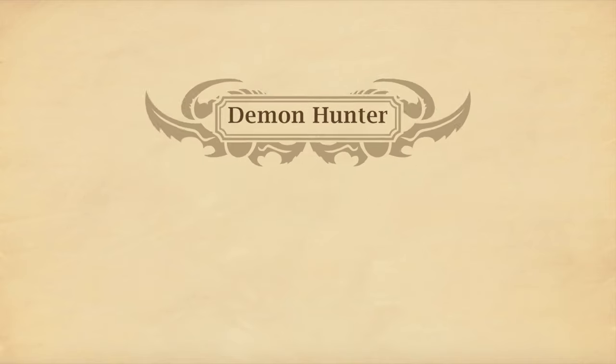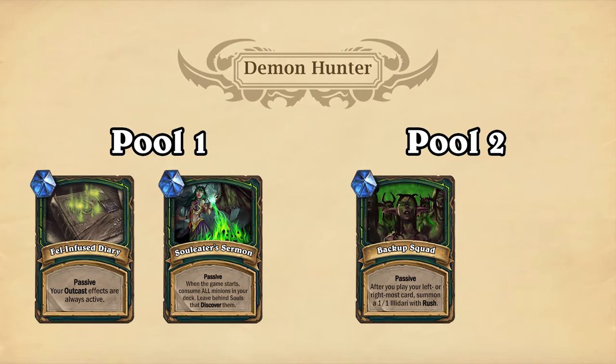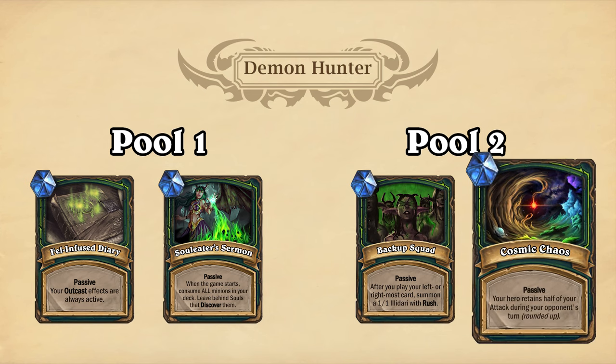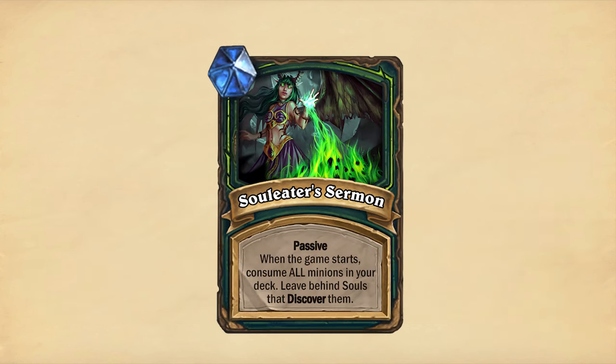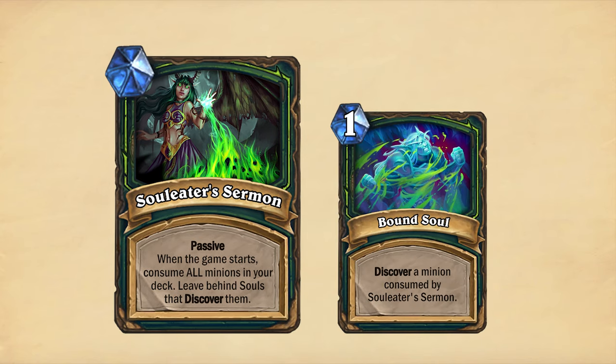Demon Hunter gets the passive treasures Fel-Infused Diary and Soul Eater Sermon for Pool 1, and Backup Squad and Cosmic Chaos for Pool 2. Cosmic Chaos causes your hero to keep half of the attack you had on your turn during the opponent's turn, rounded up. The Pool 1 treasure Soul Eater Sermon will trigger when the game starts and replace all minions in your deck with Bound Soul spells. The Bound Souls are one-mana spells that discover one of the removed minions, but can only discover each minion once.